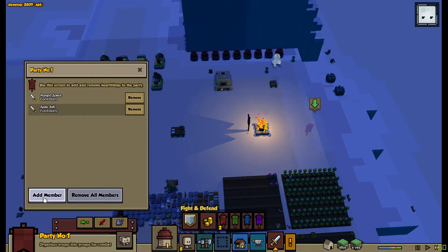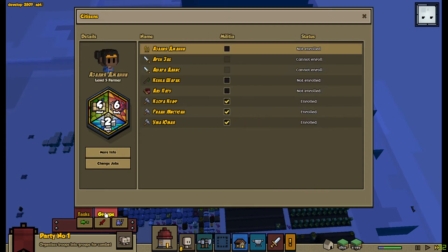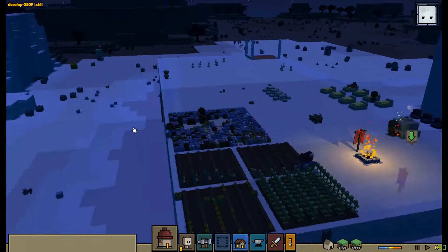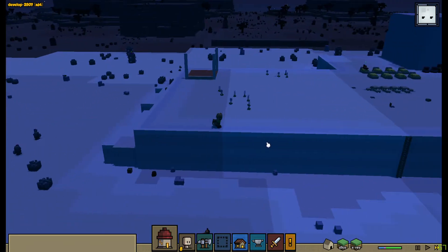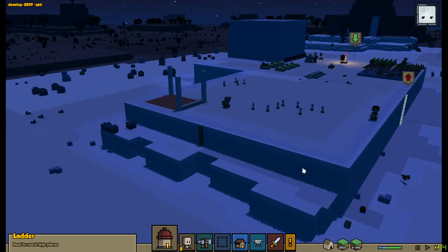Edit party, add member. I might have to edit militia — everyone will become militia. They will be tasked with protecting this village if something happens.